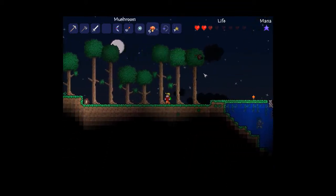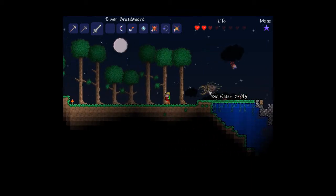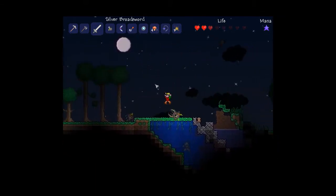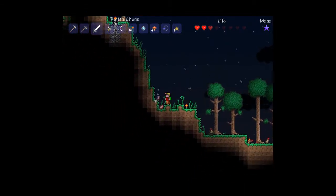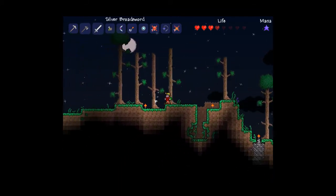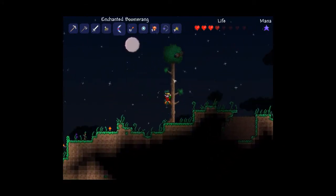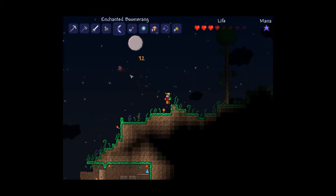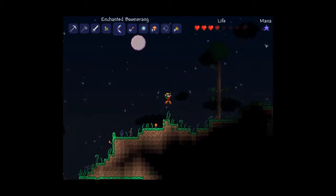I hate those things. In 1.0.5, they updated the Eater of Souls — there's different kinds now. Like, the one I just fought was a big eater. They're not too hard, to be honest. Then there's the little eater. All they did was pretty much update the flight patterns so they don't charge you like the eyeballs — they'll circle around you, then charge you.